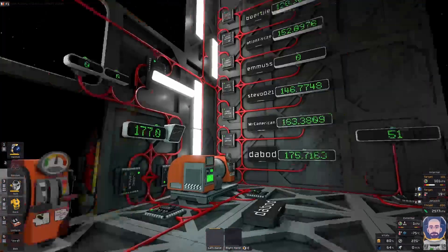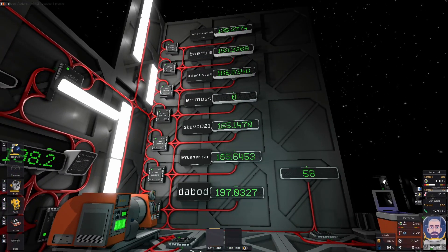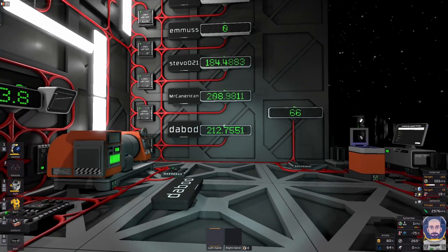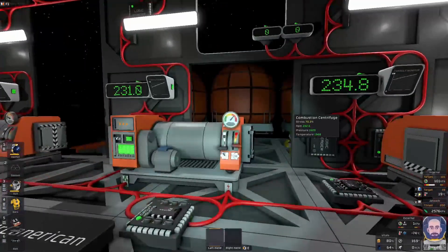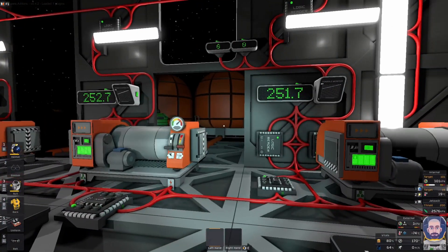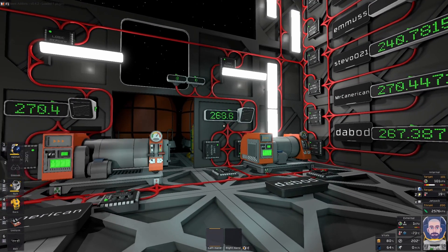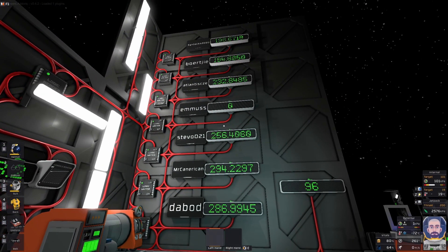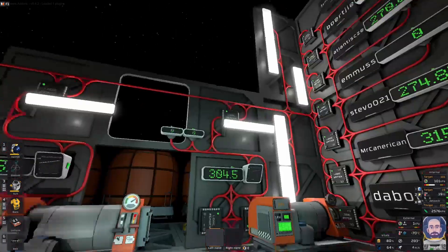In the meantime, it looks like Dabod is in the lead with Mr. Canerican second. Atlantisize has spurted — it's being pulled up by Stevo very closely. They're neck and neck now. Stevo has taken over, but in first place it looks like it's Dabod, very closely followed by Mr. Canerican. Mr. Canerican's stress is in the orange and Dabod's stress is in the yellow. Pretty much neck and neck here. Boagery is next, then Atlantisize, then Thinstax.